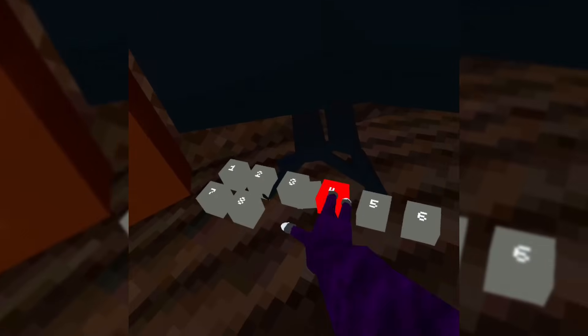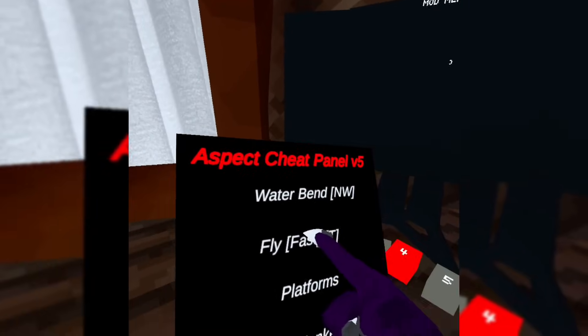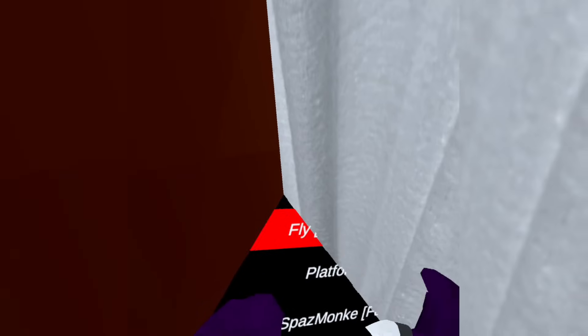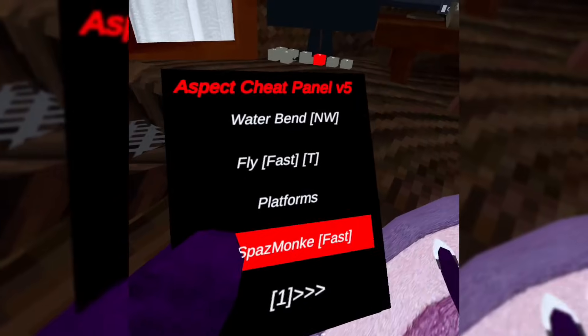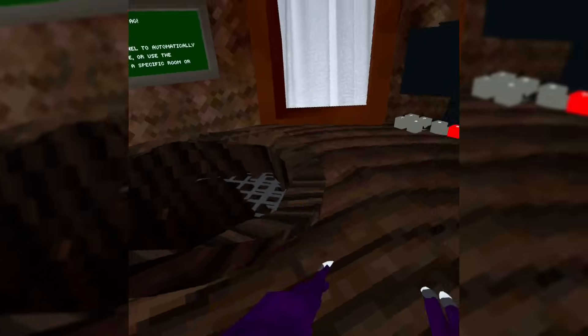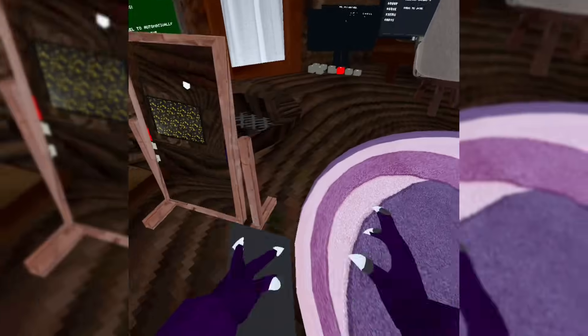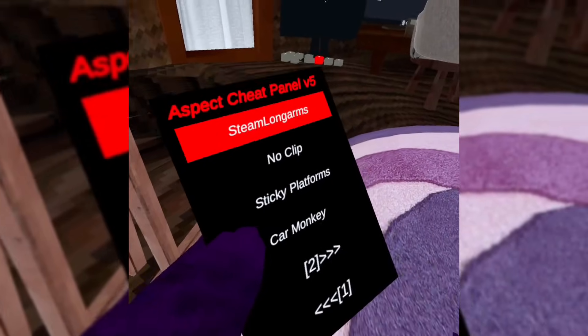Next is Aspect Cheat Panel V5. Water band is not working. Fly fast — hold A. Platforms, spaz monkey (best used in the lobby for all the spaz things), steam long arms, long arms, no clip, sticky platforms, and car monkey.